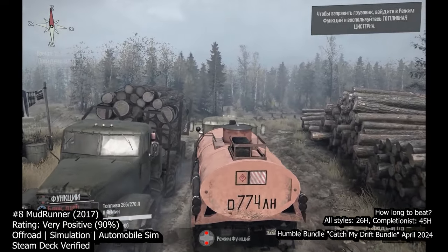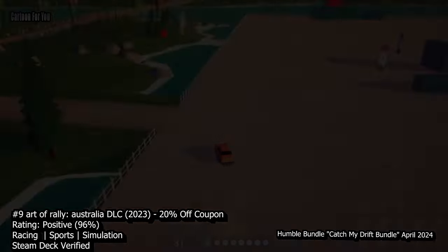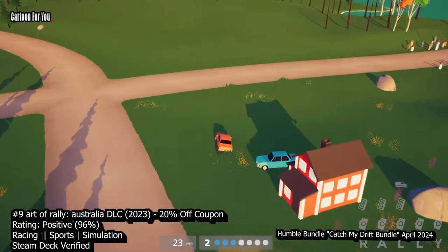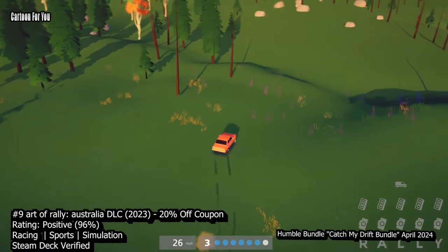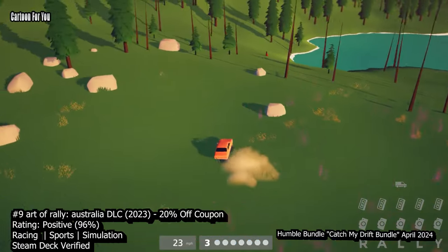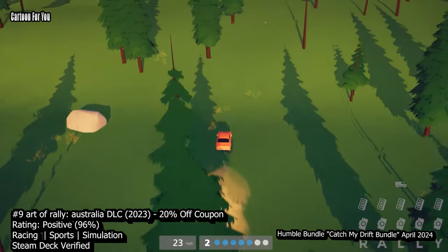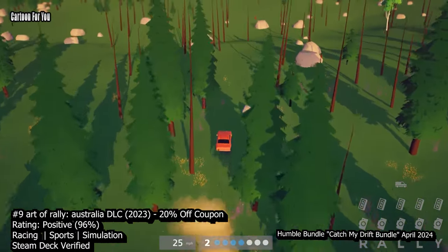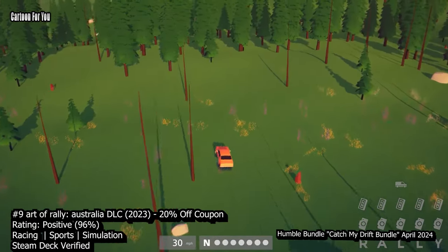It's a refreshing departure from the norm, providing something different for those willing to explore the wild terrain. And at number 9 we have Art of Rally Australia DLC. Embark on an adrenaline-filled journey through the rugged landscapes of Australia with Art of Rally Australia DLC. Released in November 2023, this expansion injects fresh excitement into the acclaimed rally racing game, Art of Rally. With six new rally stages like Gum Scrub and Turuca, along with a free-roam mode in the Kumara region, you'll navigate through eucalyptus forests and open fields, facing challenging terrains that push your driving skills to the edge.